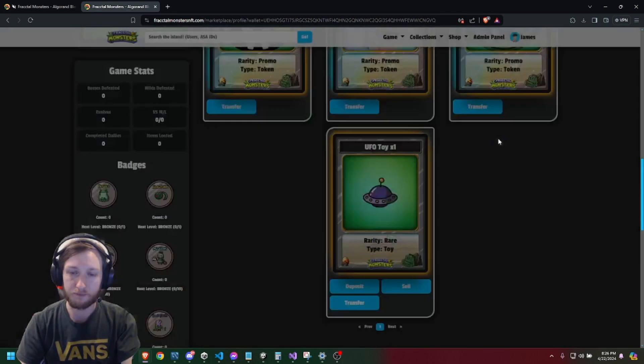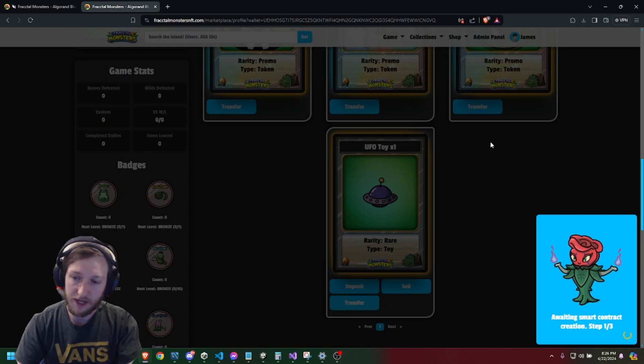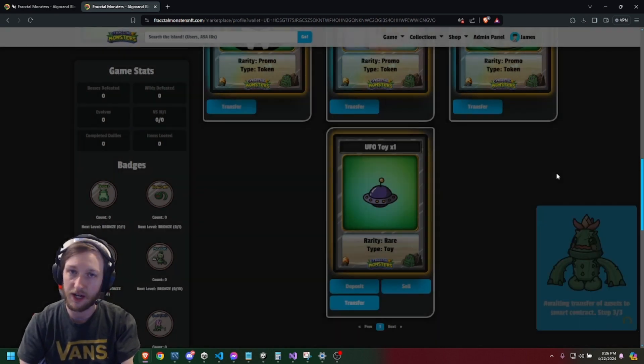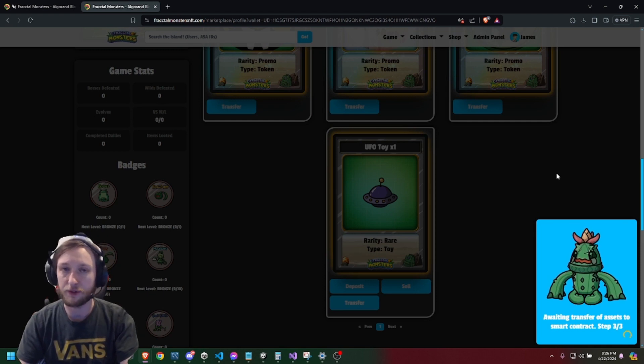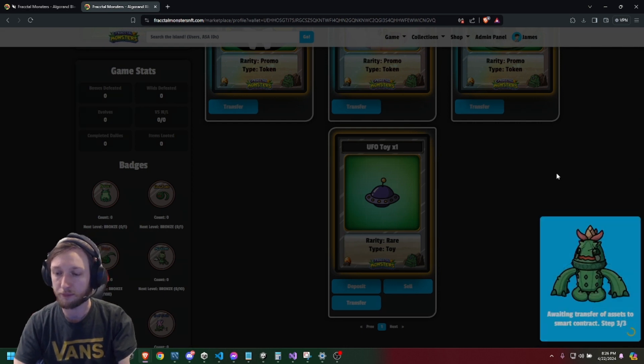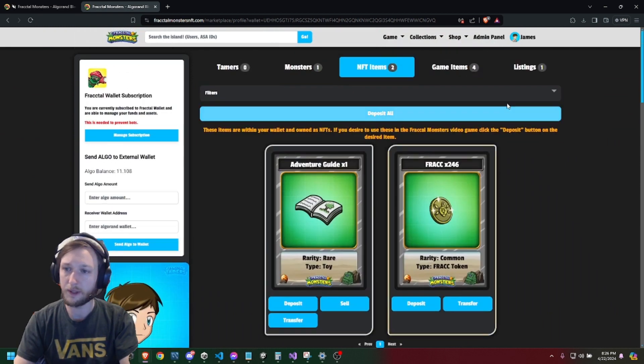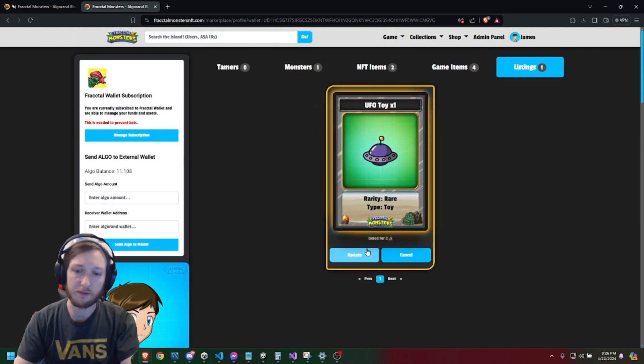So let's click confirm. Usually crypto is a little complicated — you need to manage wallet keys and sign transactions — but if you're a free user, we handle all that for you. You can see it's processing at the bottom right. That's going to create a smart contract, transfer your NFT, and provide a way for users to swap Algo currency for NFT items on our marketplace. All the transactions are signed. Under the listings you can see your items for sale. You can update the price to lower or raise it, cancel the listing, or bring the item back into the game.